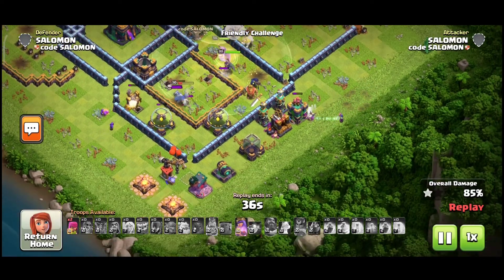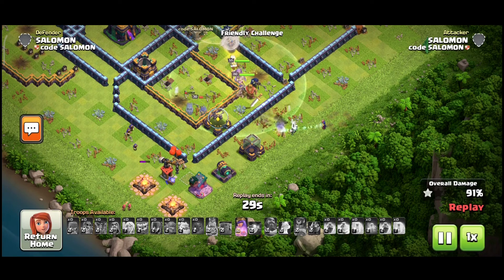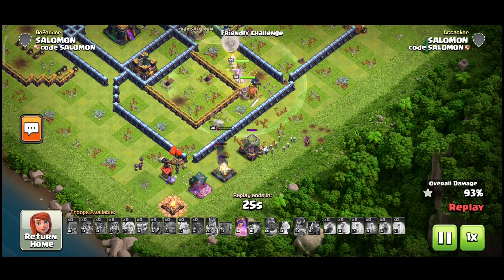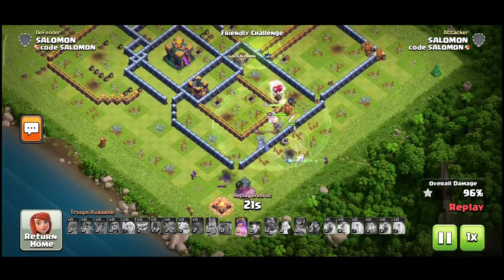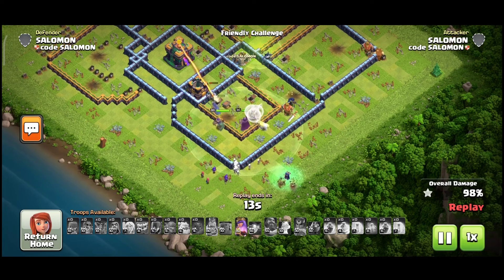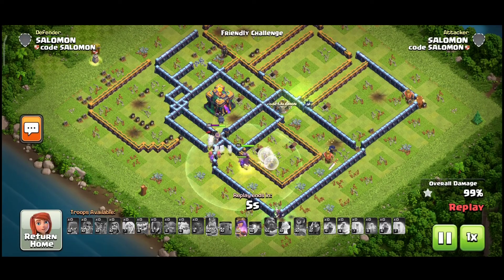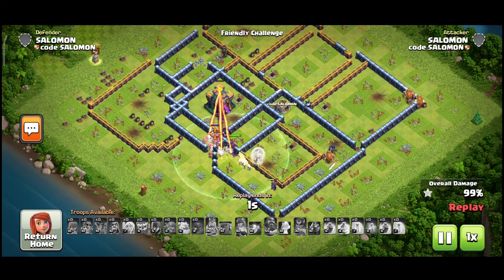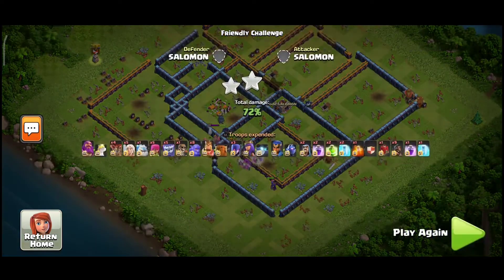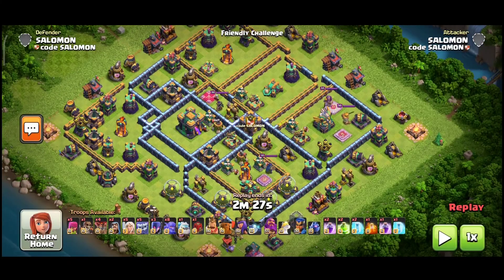I saw that I'm actually destroying all defenses. There's one Scattershot and single Inferno Tower getting killed by my Queen and Royal Champion with two freezes. The rest of the defenses are on the bottom with no splash damage buildings, meaning my Witches can kill everything. The last building standing is the Town Hall at 99% with one star, but I use my Queen ability to destroy it and get the triple. This base had all maxed X-Bows and all maxed Mortars — and I still tripled it.